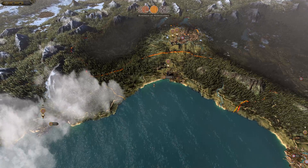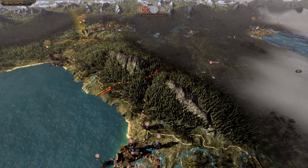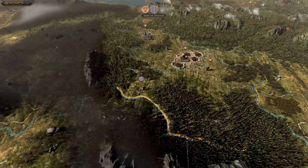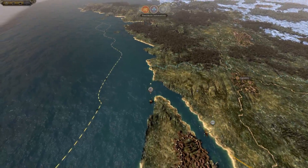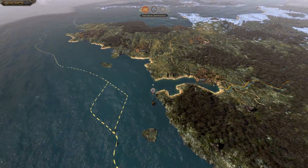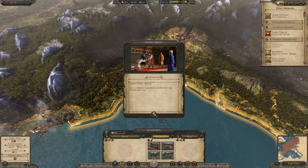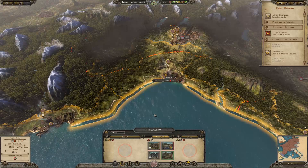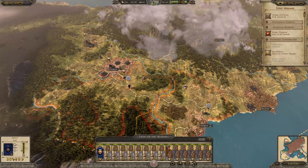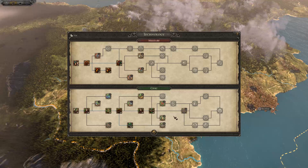Truth be told I think the Crusader Kings 2 campaign is going to be a bit more fun than this. As much as Age of Charlemagne is probably the best designed campaign — they need to die, they're preparing an attack. The AI doesn't have to worry too much about reputation because it doesn't affect them the same way it does us, which is annoying but that's just the way it is.